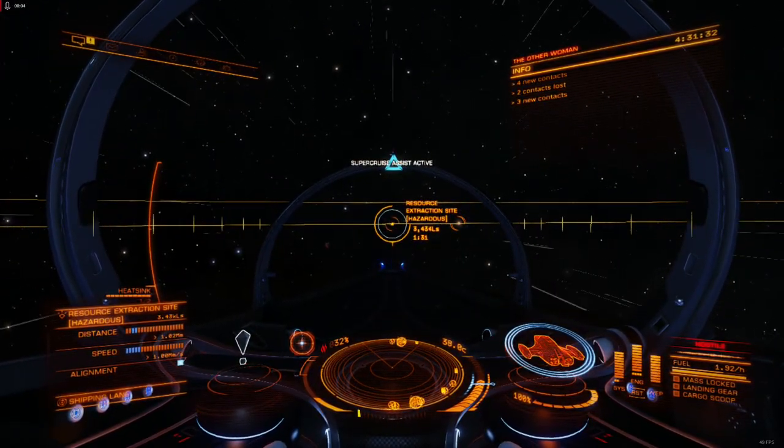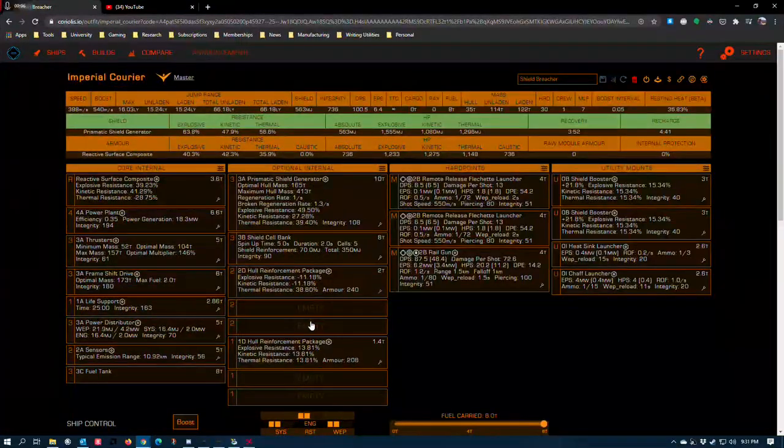All right, so check this out. This is a little project I've been working on for a while. I'm building an Imperial Courier and realized I had an opportunity to test out another little interesting weapon from the tech broker, the human tech broker — the Remote Release Flechette Launcher.